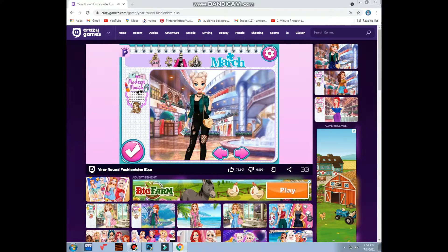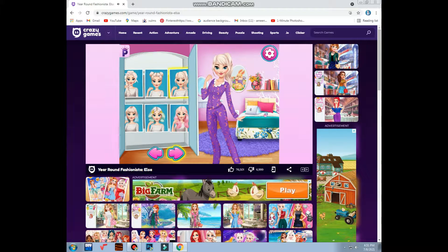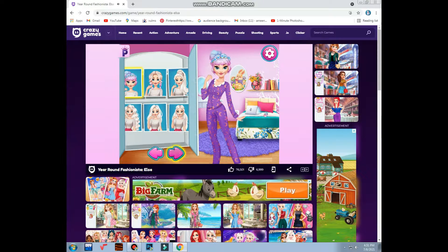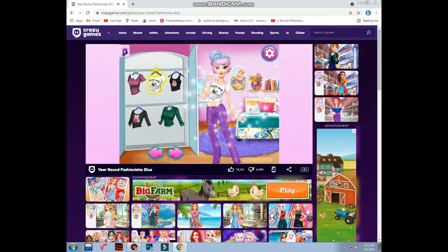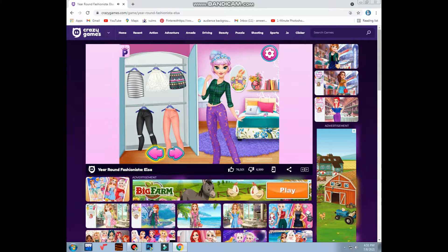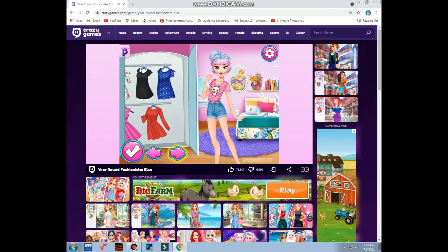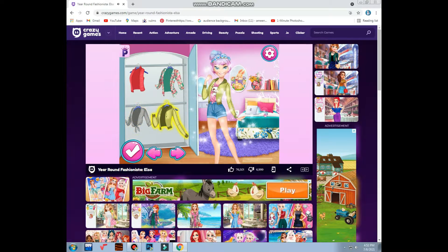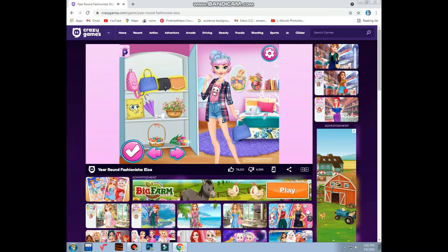Next is April. Again, choose hairstyle — this is nice. Choose a shirt, all of these shirts are good. One, two, three — so classic. This is nice, or the band or upper, this is nice. Whoa, this is great! This one. Handbag, or no — a pillow, umbrella — no, a pad. Okay, it's done.